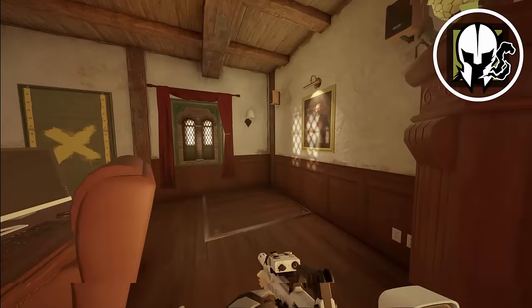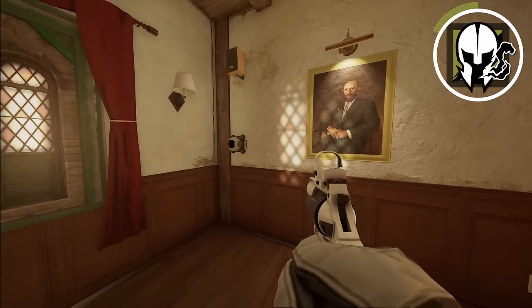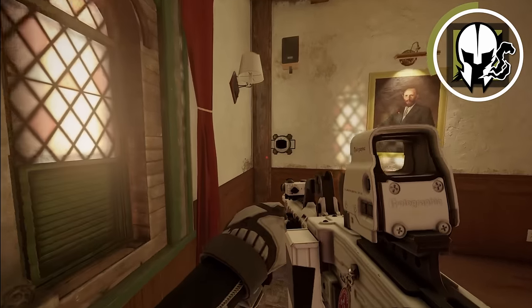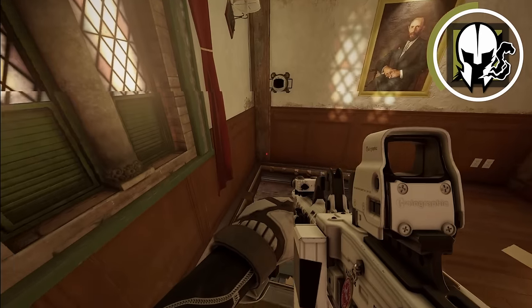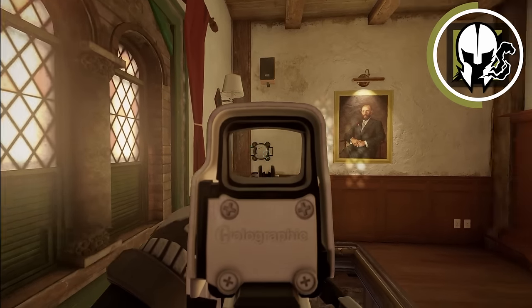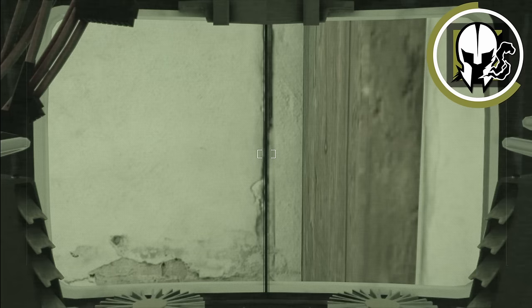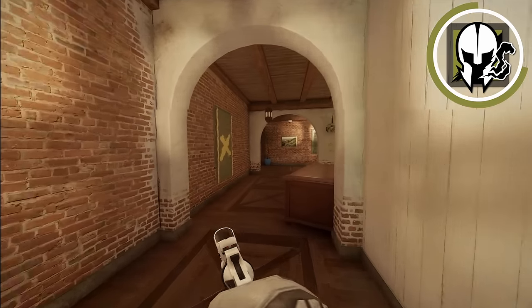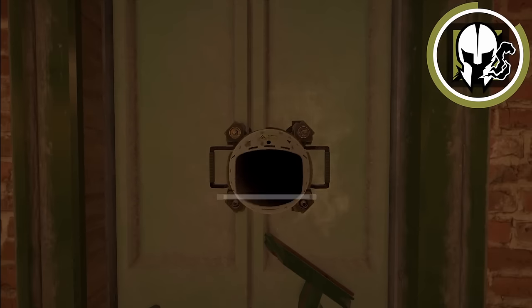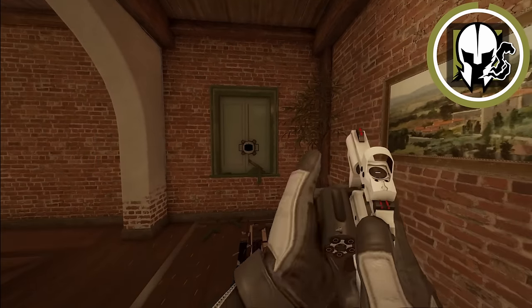As Maestro, place your Evil Eye camera over a hatch and then break the hatch. This makes it much harder for attackers to melee your camera because they have to run over and drop through the hatch first. Also, if you go into the camera and look toward the wall, it becomes nearly impossible to melee. Remember to look back toward the wall after shooting. This works on multiple maps.